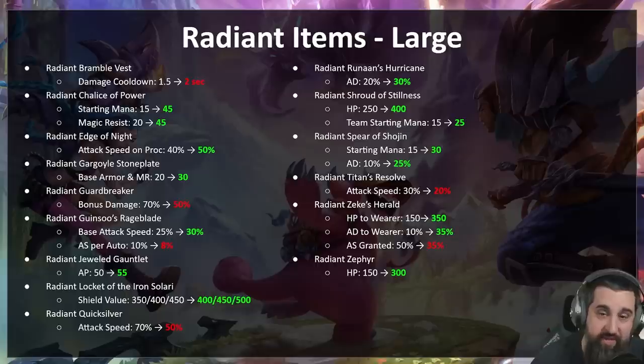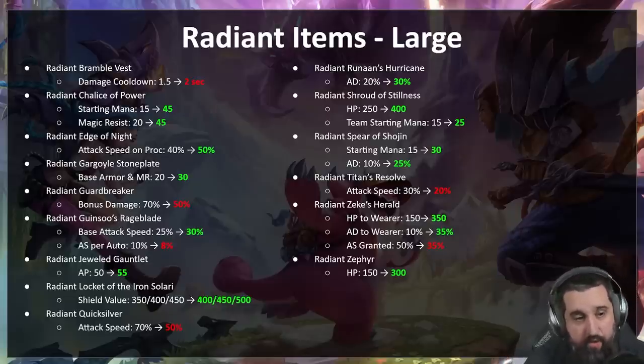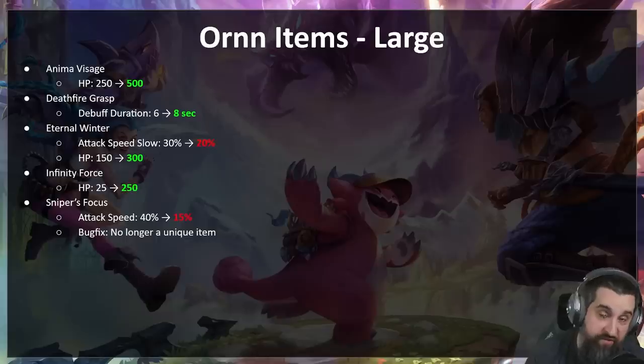Ornn items. Ornn Legend has been some of the most picked at higher elos, and for good reason — there are two really strong Ornn items that needed nerfs. First, Anima Visage — now with an extra 250 health, and remember it regens off percentage health; should be a very good early tank item. If you get a 2-1 Anima Visage you're probably going to be win-streaking. Deathfire Grasp is underperforming — we're going to let that debuff duration last a little longer so you can shred through tanks. Deathfire Grasp Lux should be a terror — that's intended.